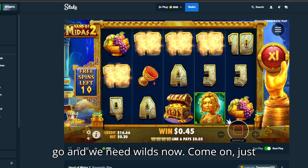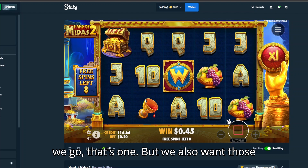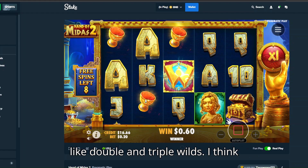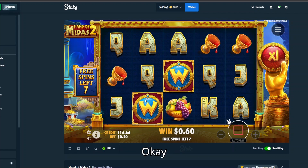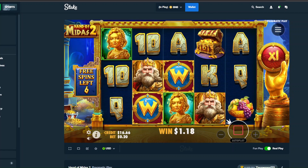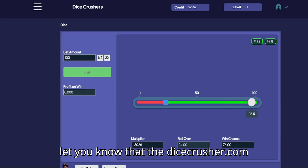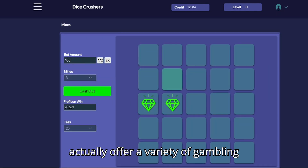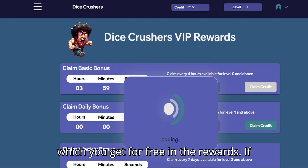And we need wilds now. Come on, just hit plenty of wilds on the screen. There we go, that's one. But we also want those double and triple wilds, I think it makes a huge difference. Before we go back to the video I wanted to let you know that Dicecrusher.com actually offers a variety of gambling games. It's not real gambling — you're gonna wager only on Dicecrusher coin, which you get for free in the rewards.